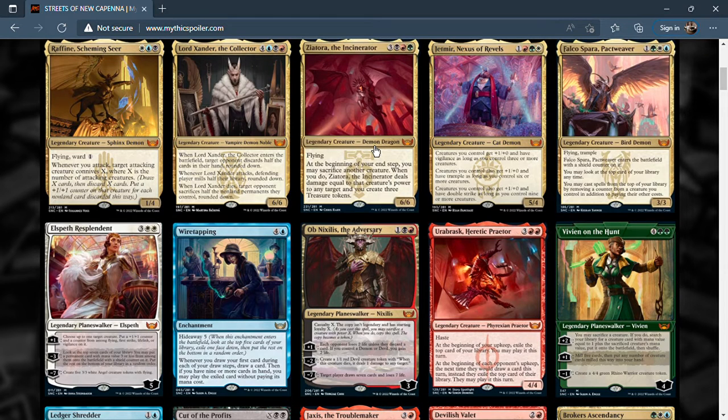Next is Jetmir, Nexus of Rebels in Naya colors — four mana, 4/5, already above curve. Creatures you control get +1/+0 and have vigilance as long as you control three or more creatures — so this becomes a 6/4 vigilance with two others out. Your team also gets +1/+0 and trample as long as you control six or more creatures, and then +1/+0 and double strike if you have nine or more. So with nine creatures, your whole team gets +3/+0 and double strike — Naya really wants to go wide in this set.